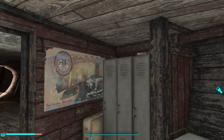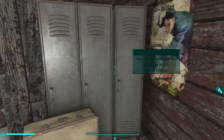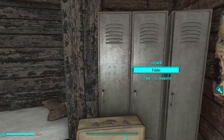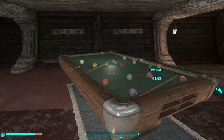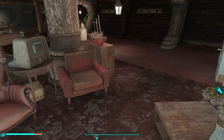Because everyone knows the first thing you need on a ship is a motorcycle. In one of these lockers we find the first legendary item: the Fury, a legendary revolutionary sword that increases damage after each consecutive hit on the same target. Towards the middle of the second floor we find a lounge area complete with a billiard table, a terminal where you can play video games, and a lounge area with plenty of seating.